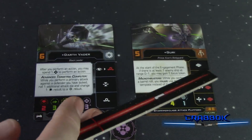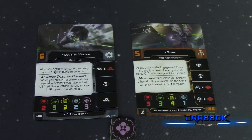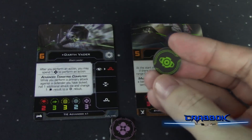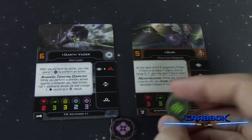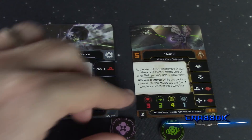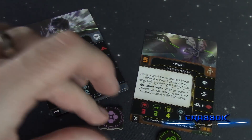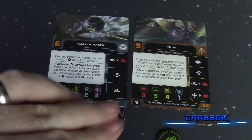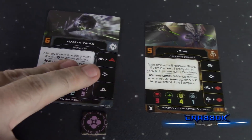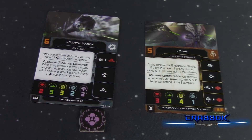Looking at Guri, you're going to notice that she doesn't have a focus anymore — she's got a new symbol called calculate. Calculate is meant to be how a droid would focus, and you've got this new token for it. You're going to notice you'll have a lot of round tokens: your evades and focuses are going to be round tokens, and all round tokens go away at the end of the round, whereas other differently shaped tokens don't necessarily go away.